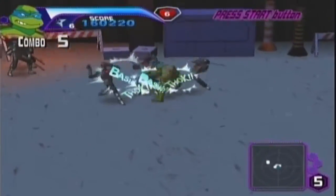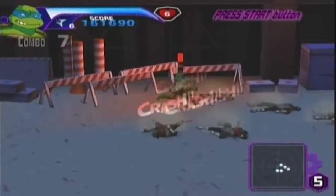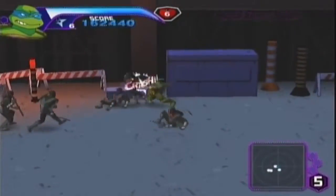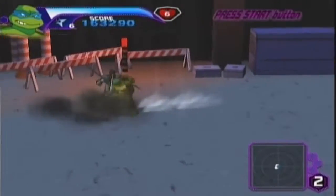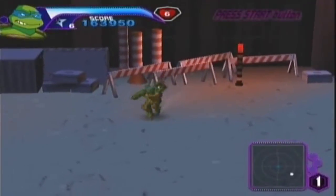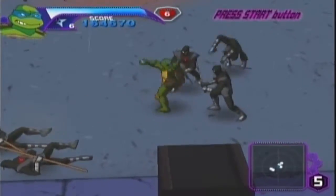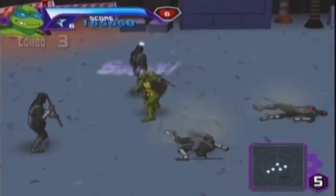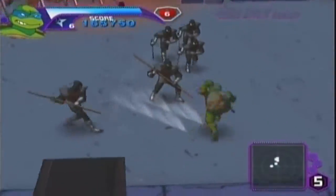They're the Foot Ninja that can become invisible, even though in the game we can still see their outlines, and in the TV show too. This attack is very handy — if any of these guys are giving you problems and you just want to run away so you don't die.